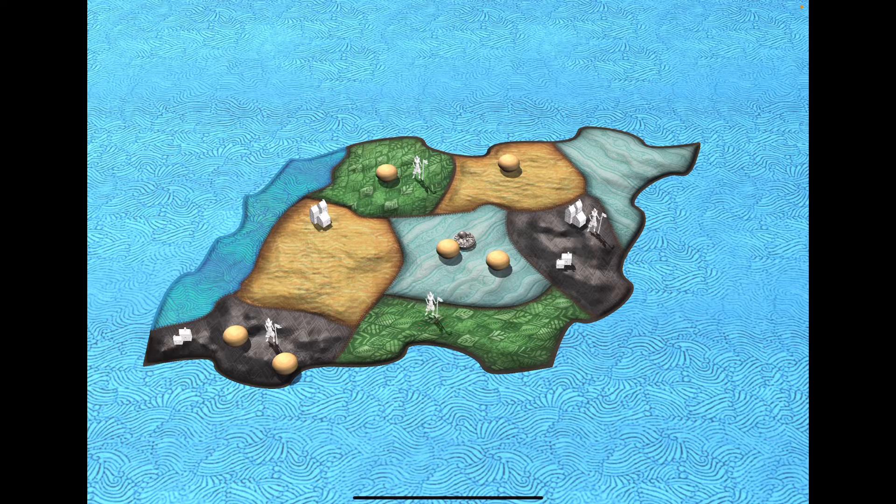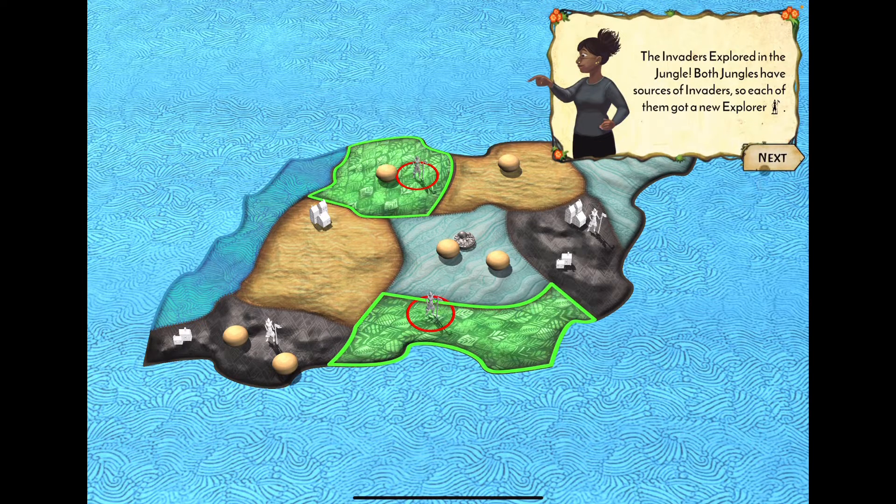The AI flips over a card in the explore column — for example, jungle — and invaders will explore the jungle if there is a jungle space adjacent to where they have influence, such as a city. If the terrain type had no adjacent city or town, they would not be able to explore it.